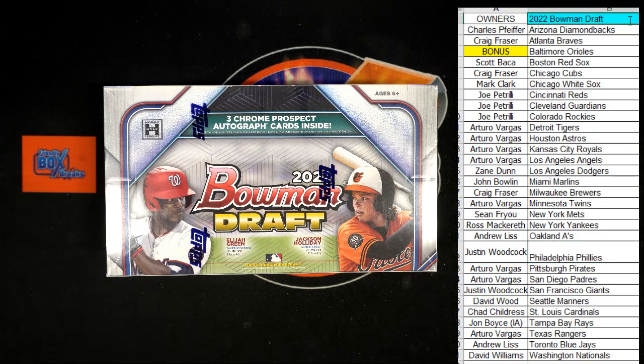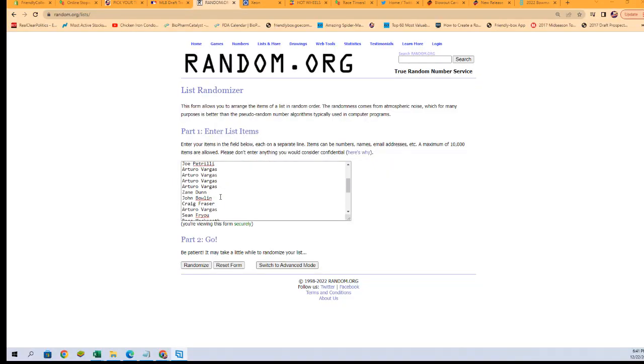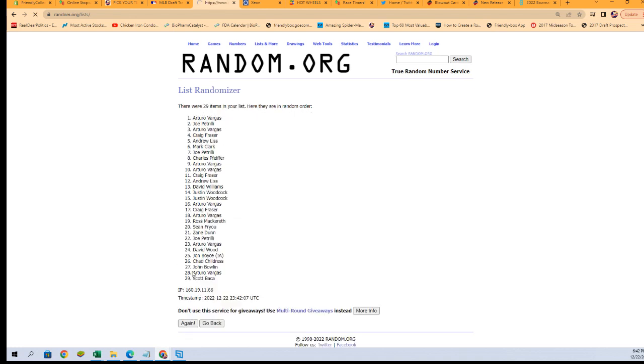This is Bowman Draft picker team, Bowman Draft 103. First thing we're going to do is take everybody that got in and go to random — we're going to give somebody the Orioles. So let me bring you over to random. We're going to get rid of this bonus right here, boom boom boom. Now we're going to random seven times — the guy in the number one spot after seven is going to get the Orioles.